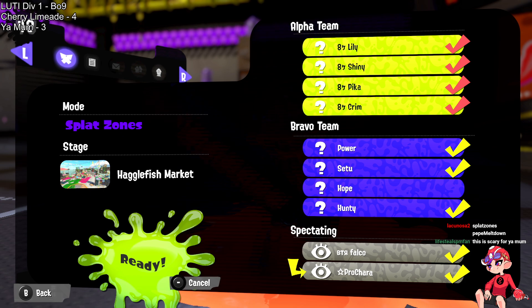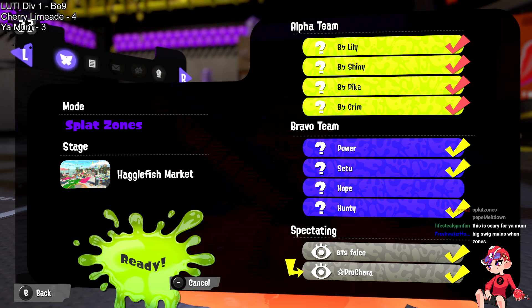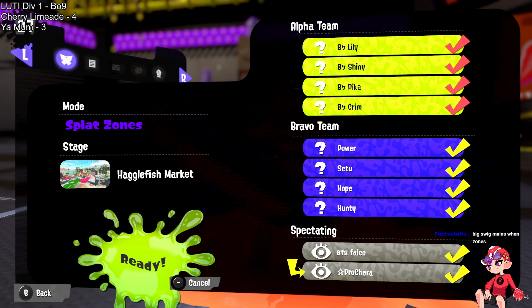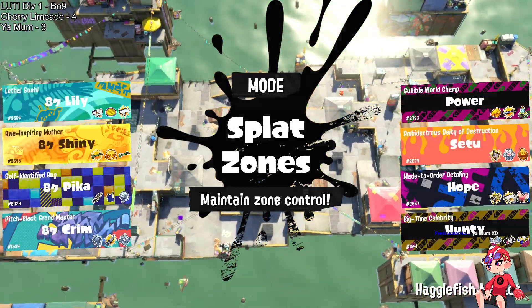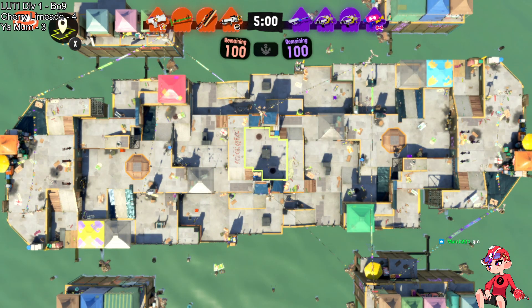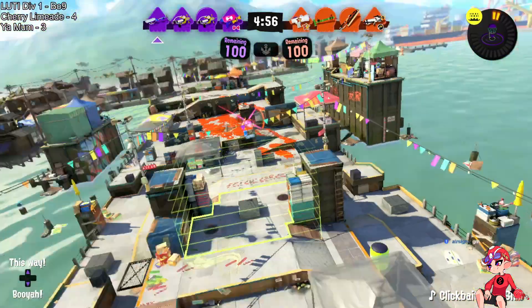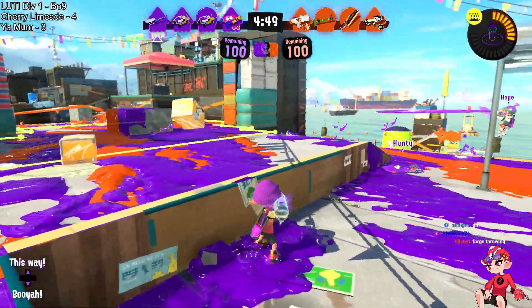Mako was already really bad for Limeade, and this is a much more favorable zones map for Your Mom. If there was any map for them to gain momentum back, this would be it. On the bright side, it's at least one of the better wiper maps, so maybe Limeade can stick with the comp they're more comfortable in. We are on match point — Limeade one game away from getting the set done. Power is back on the e-liter, with the return of the Forge Pro and Custom Jr. Power looking for some cheeky jump shots to kick things off, covering flank angles, pivoting to both sides.